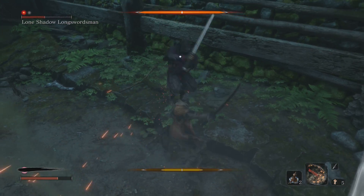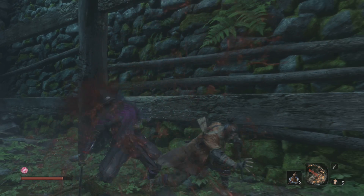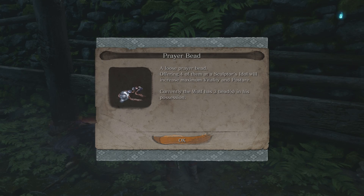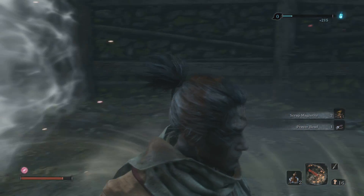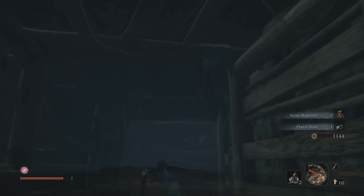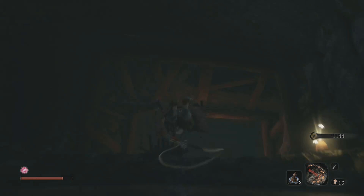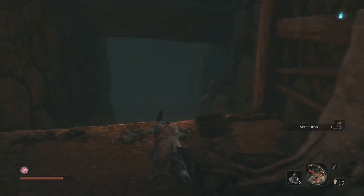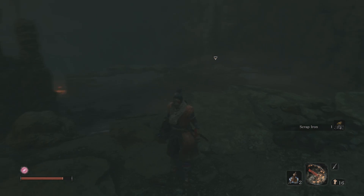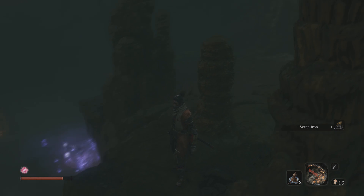I should have dodged forward there on that one, because you can make Kiri counter his foot - we would have just beat him right there. Even though we did beat him, it's okay. He gives us a prayer bead which is nice, and access back to this first area. This just leads to the abandoned dungeon - we'll go through this area after we end up clearing everything.